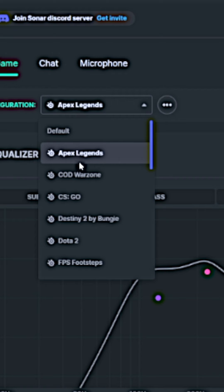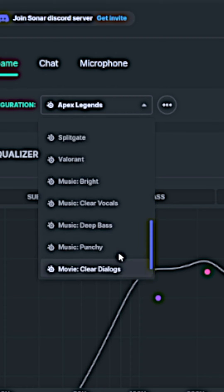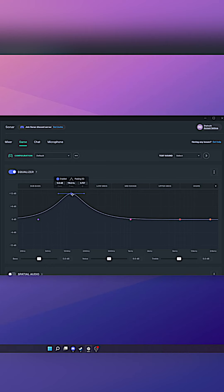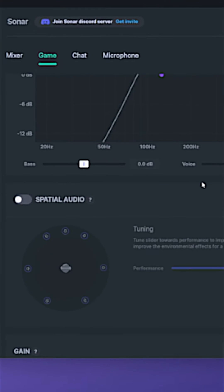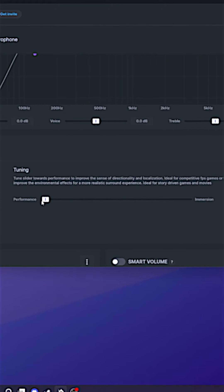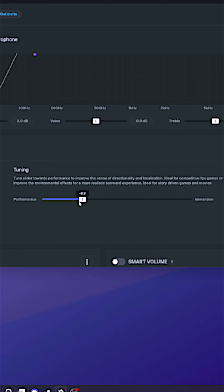For gamers, the best part is going to be the equalizer that you can apply for your game. So now you could probably hear those footsteps in Apex that everyone's been complaining they can't hear. There's also spatial audio to help improve your spatial awareness, and you can go for either more immersion or more performance for games like Valorant or Apex.